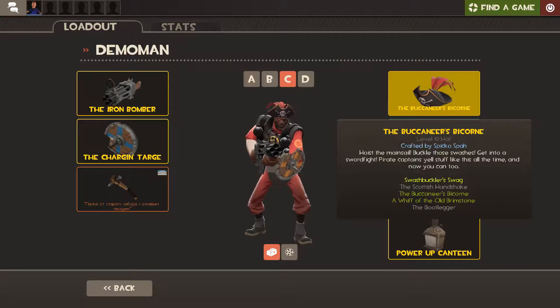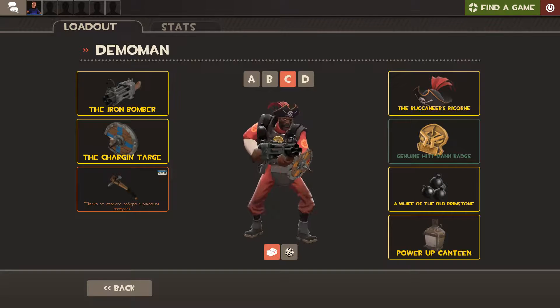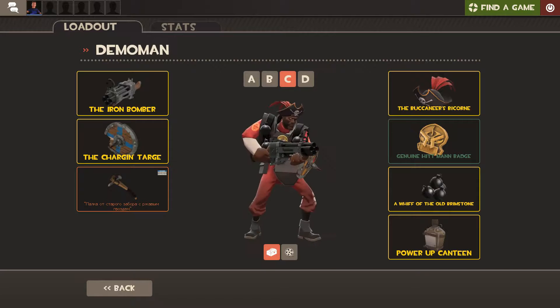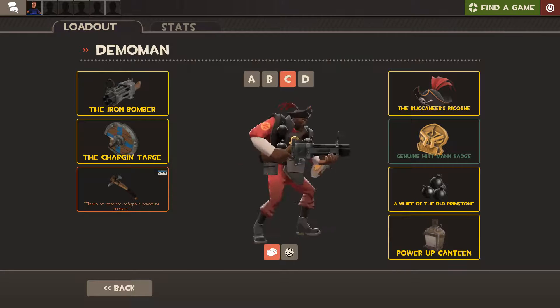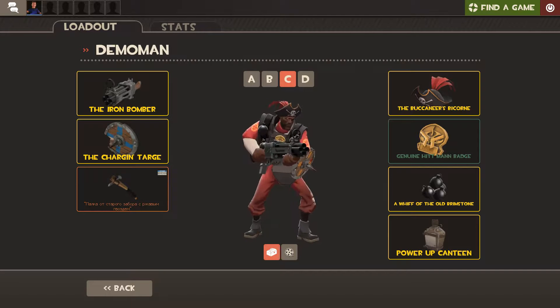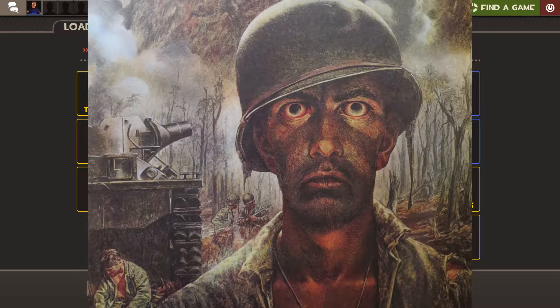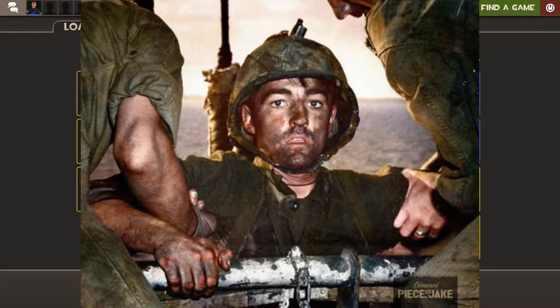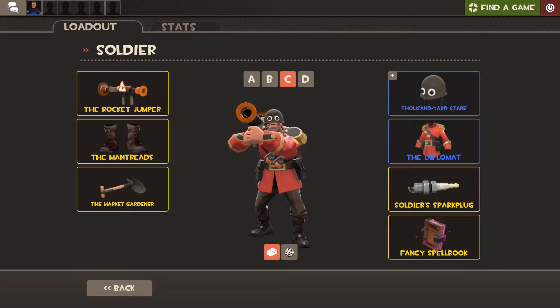Next up we got the Buccaneers Bicorn and the Whiff of the Old Brimstone. The Whiff of the Old Brimstone are just cannons that would be on a pirate ship. The Buccaneers Bicorn is a bicorn that the captain would usually wear with a huge feather on it. Next we have the Thousand Yard Stare — this isn't really a reference to anything, I just think it's funny. Thousand Yard Stare is, I think, a symptom of PTSD where you just stare off in one direction without breaking gaze — they call it Thousand Yard Stare because it looked like you were staring a thousand yards away.